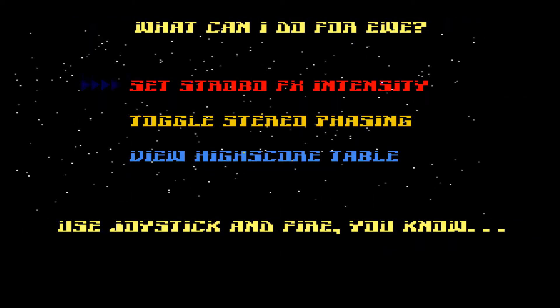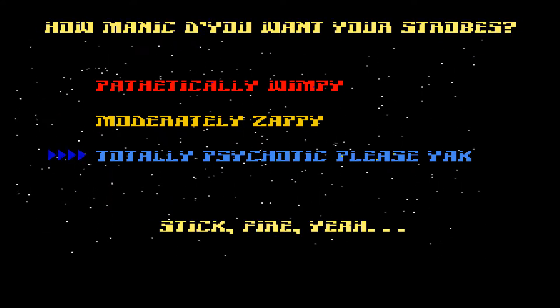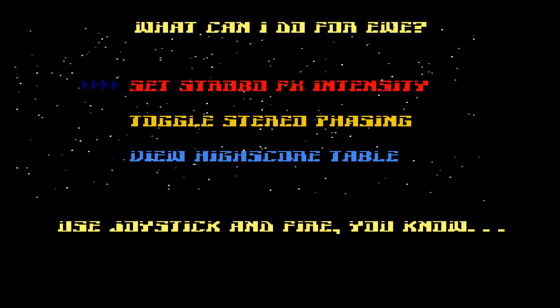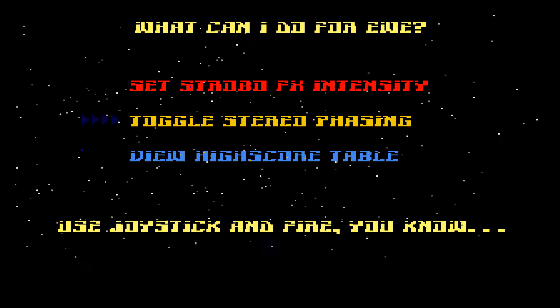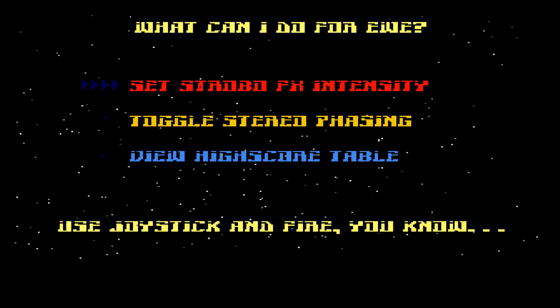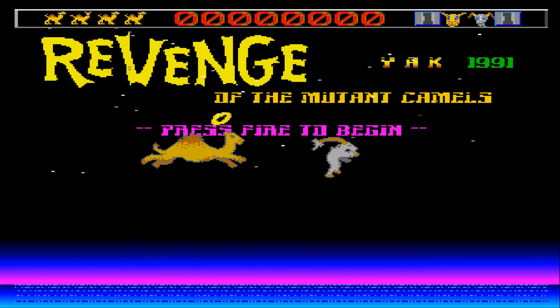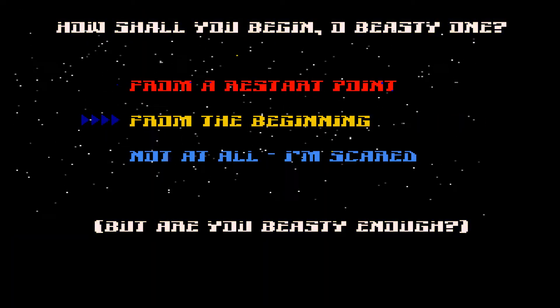Now let's just check the options. I want the totally psychotic. We've got the options, we've got High Score and Stereo Phasing. Right, well we don't need any of those, so let's just go back. Let's get the game underway, let's play now, we'll play it from the beginning.